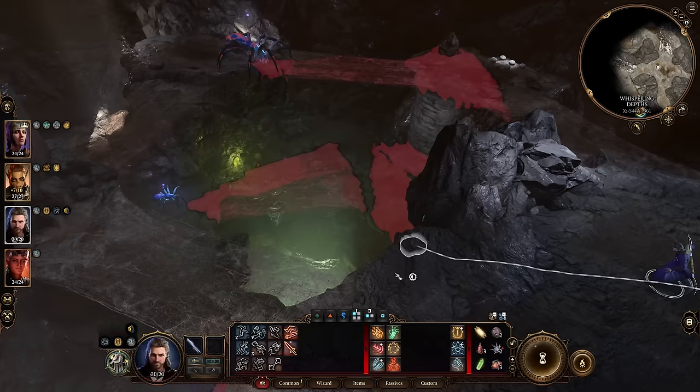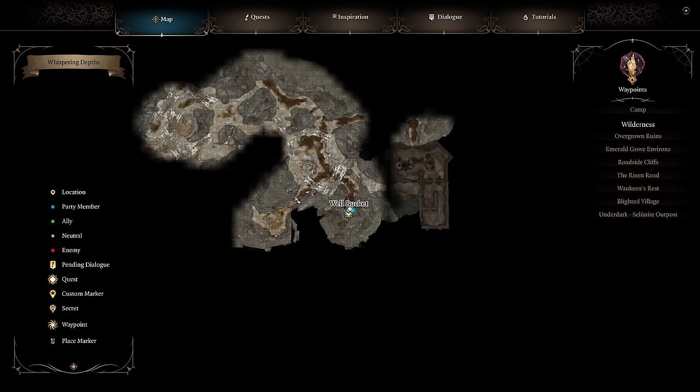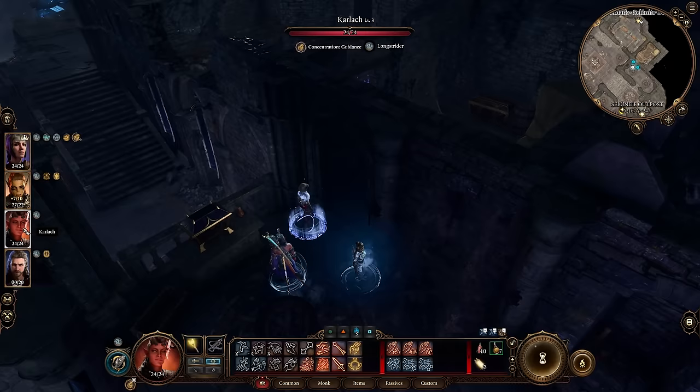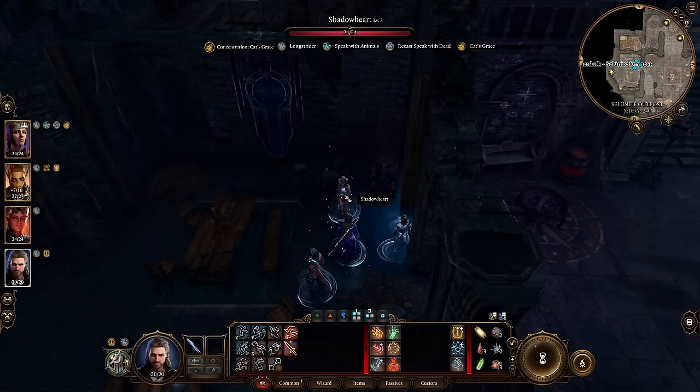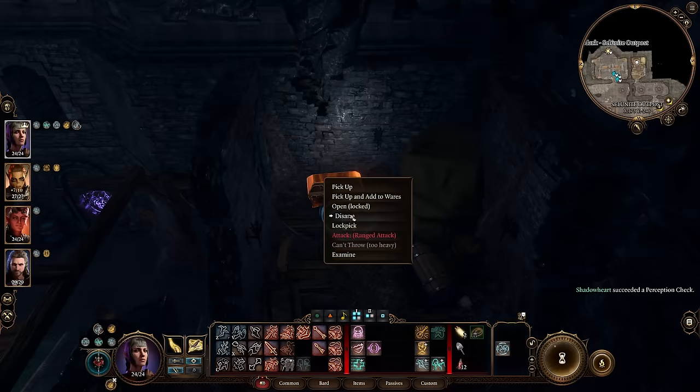Once you're down here, just walk around to the Selunite Outpost, activate the Waypoint, and group up with your pals. Did you fail the Perception check on this hidden door? Just use the Enhanced Leap spell and stand right in this position — wiggle the mouse around a bit until you find the right spot where you can jump up and plunder the chest.